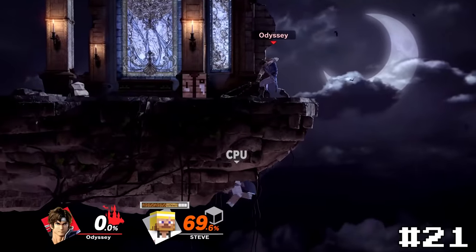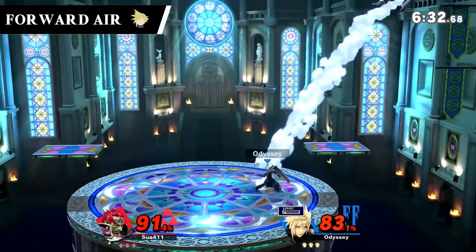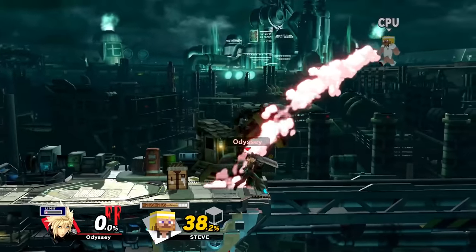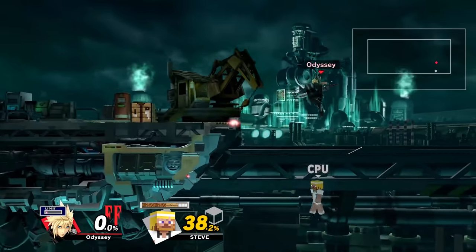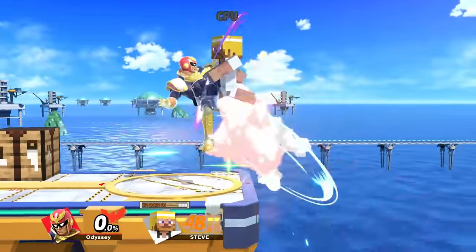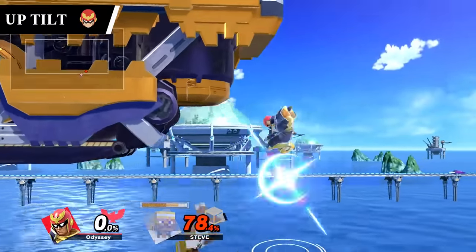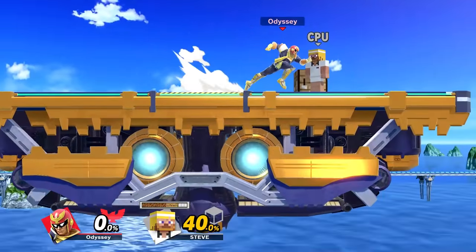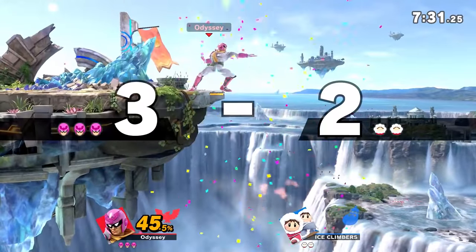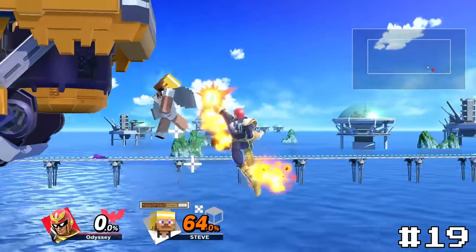Seriously though, if you prefer Simon over Richter, what is wrong with you? Cloud's forward air, Meteor Slash, is by far his best spike. The way he swings his sword forward just makes it feel crushing with that little bit of startup. The only reason it didn't make it to the top 10 is because I feel like its meteor hitbox should be there for just a few more frames. Other than that though, this is an incredible spike to kick off the top 20. The first of Captain Falcon's three spikes is his up tilt, Wheel Kick — he's the only character to appear multiple times in this top 20, but he absolutely deserves it. I love using this one, and it may even be my favorite to land of the three. The only thing holding it back is that it's pretty easy to avoid if you recover low. But if you are able to land it, the move feels super good, so it'll take number 19.